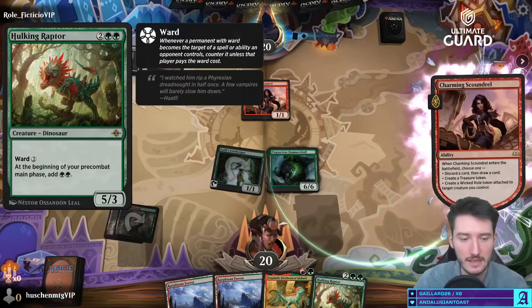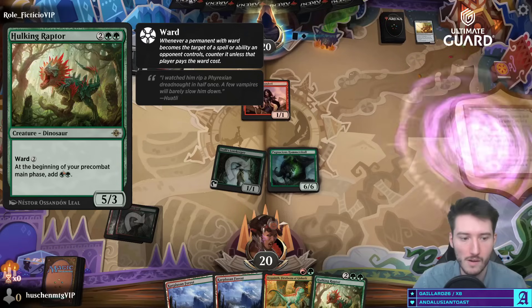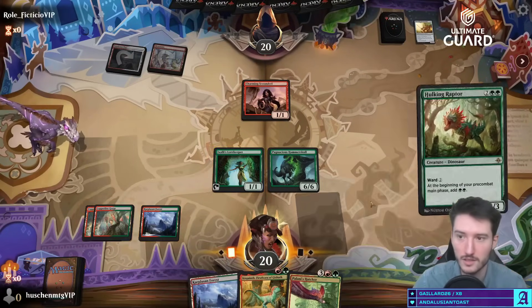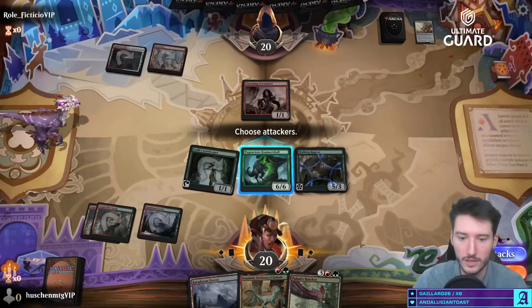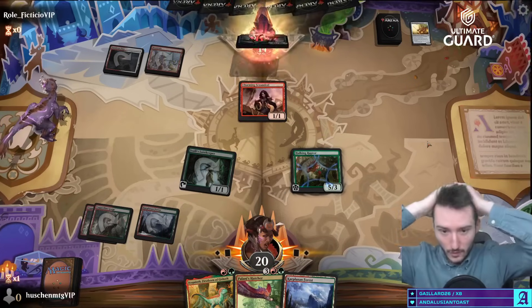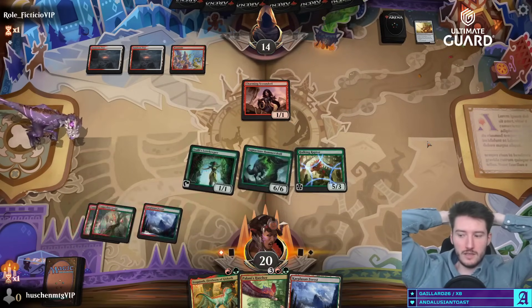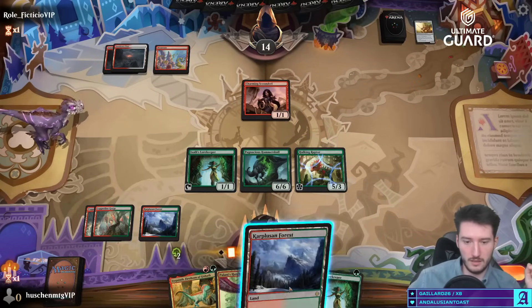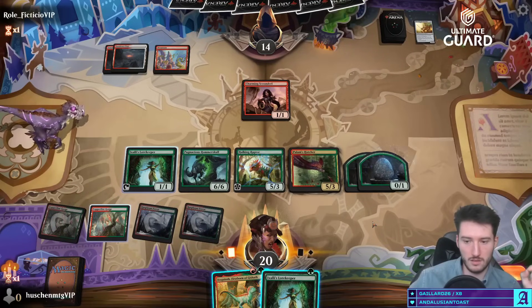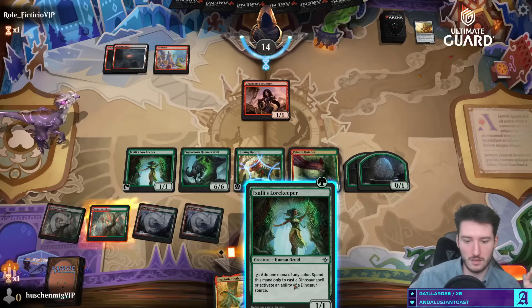When you play the Firstborn, your opponent might be incentivized to play their Shield Root because they can't kill it as easily due to ward. Just thoughts. We're playing against what looks like a reanimation deck — I guess Refold Thunder Hulk. You could also play some Monstrous Rages, just two or three, that would help in racing matchups. I play the Hatcher with double green.